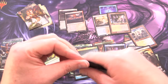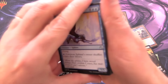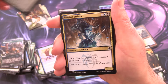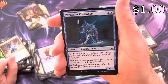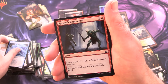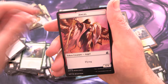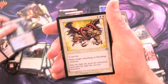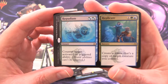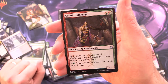Ravnica Remastered — this is yours to lose, I think it's kicking butt at this point. We'll tally things up at the end. Cerulean Sphinx for the uncommons, Fists of Ironwood, Mortar Pod, Persistent Petitioners — nice solid common — Whisper Agent, Eyes in the Skies, Drift of Phantasms, Krenko's Command, Greater Forgeling, Last Gasp, an Angel token, Dimir Guildgate, Devouring Light — and a split card: Repudiate and Replicate for the rare. Two Arms and Gruul Guildmage to finish.